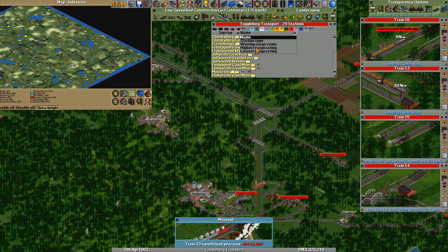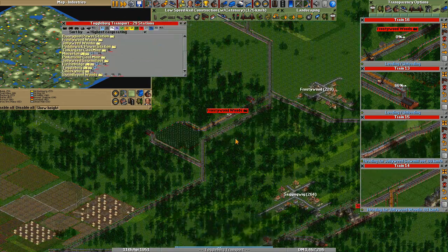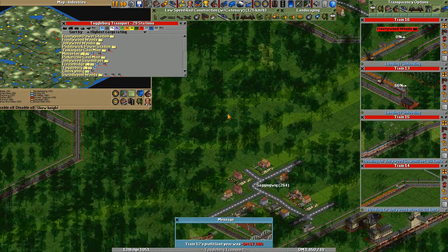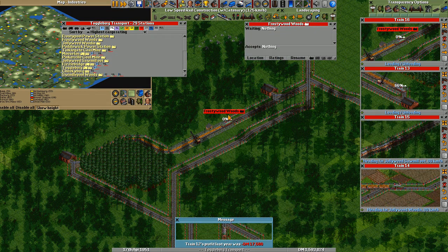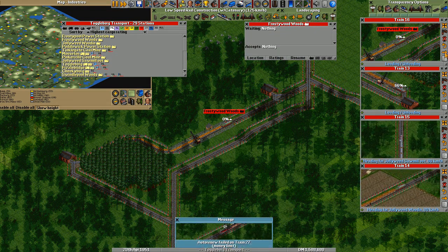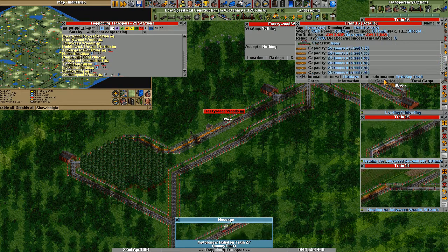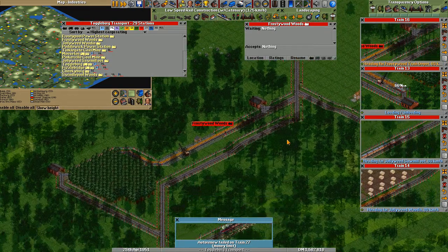Let's build some more trains. Go to the station view. Look at the cargo ratings. Frosty Pool Power. Frosty Pool Woods. Oh no. Please don't tell me where it is. Capacity, Steel.